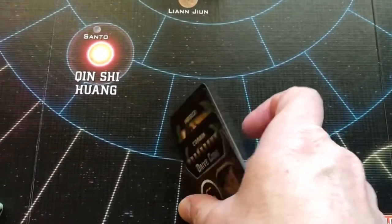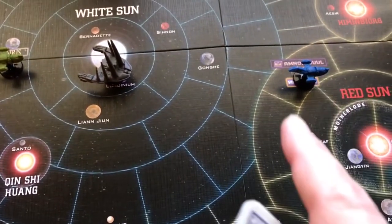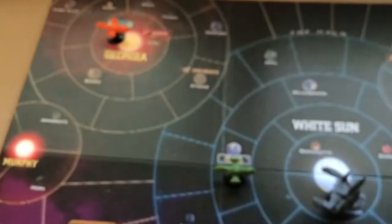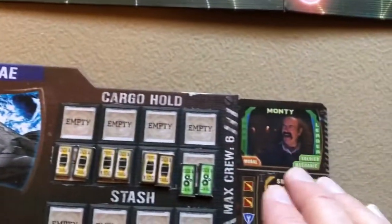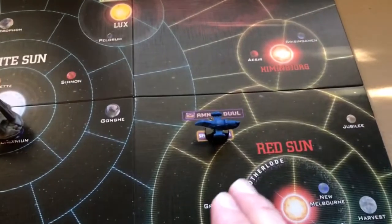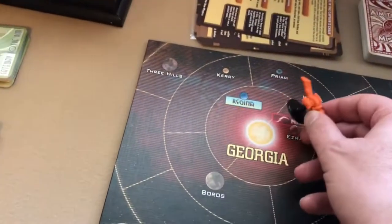Starting with the player who got to choose their leader last, they place their Firefly in any sector they want on the board, then going in reverse order. I've done that — one player chose Serenity and Mal, one chose the Bonnie May and Monty, and one chose the Bonanza and Burgess. The Bonnie May is at the Space Bazaar, the Bonanza is at Osiris, and Serenity is up here at Regina.